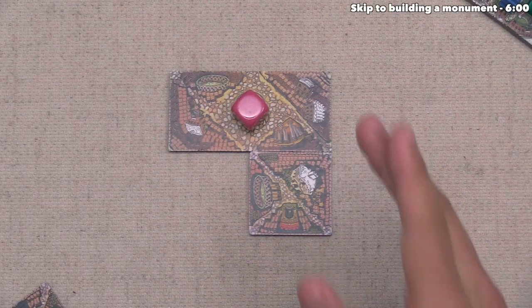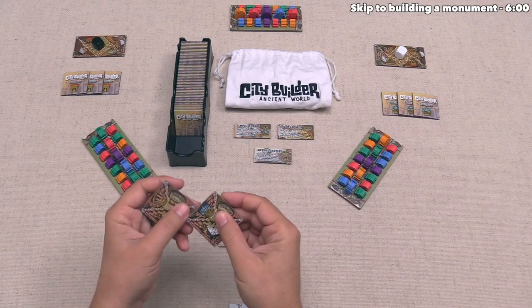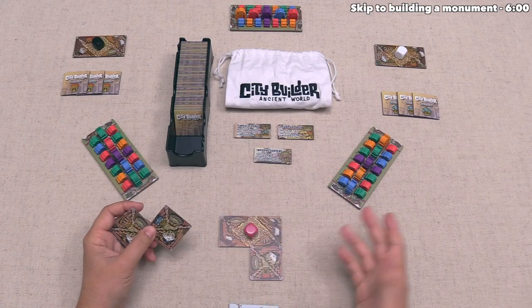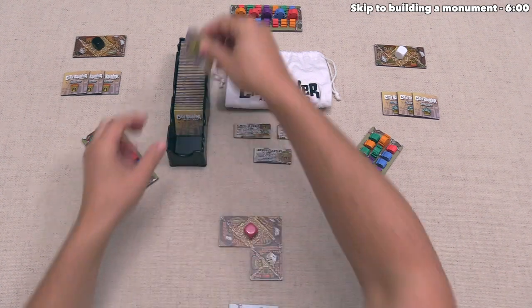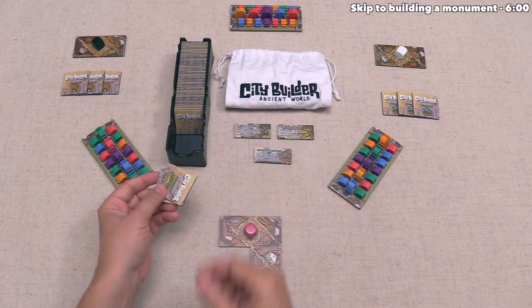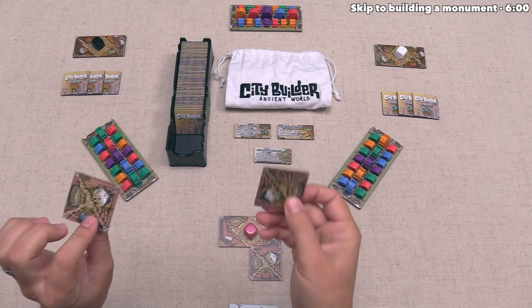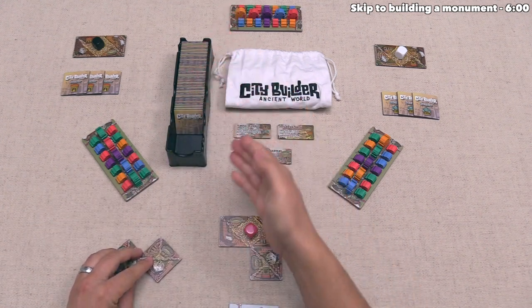We can now move into the upkeep step. The first thing we can do is discard any tiles from our hand. At this point we'll always have two, so we can discard zero, one, or two. Any discarded tiles go to the back of this stack, and then we draw from the front until we have three tiles total. I don't think we have a problem with these two tiles, so we're not going to discard any.